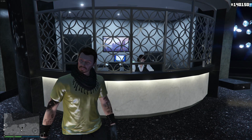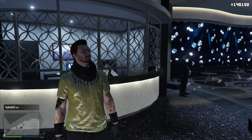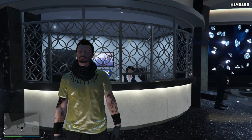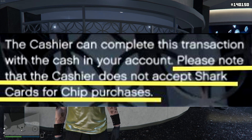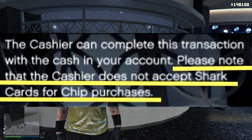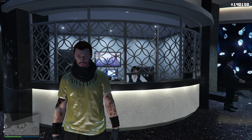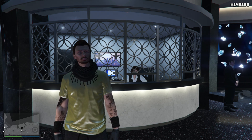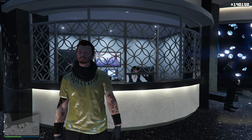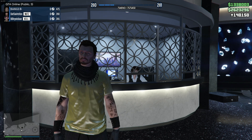Regarding coins, some people were asking how the casino chip system makes sense if we can buy in-game money with real money via shark cards. Well, it turns out Rockstar sort of thought this through. It basically states that shark card money cannot be used to purchase casino chips. Rockstar flags that money, so you can't use any of that to buy casino chips — it's only money you earn in-game.